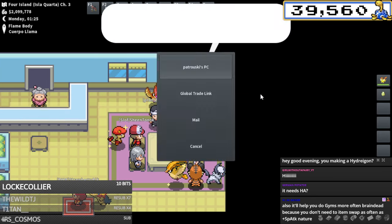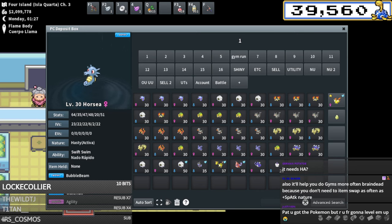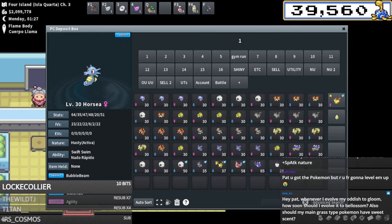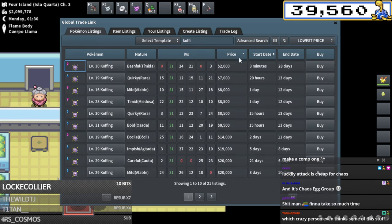Now we've got Wheezing to breed and this is going to be the most expensive pokemon to create. You need a lot of IVs on this thing - it needs like four times 31 and then 25 plus in defense. This is going to be a pretty expensive breed for a Choice Band Wheezing. Luckily attack is cheap - there's one for 2k listed minutes ago, I might just buy that.